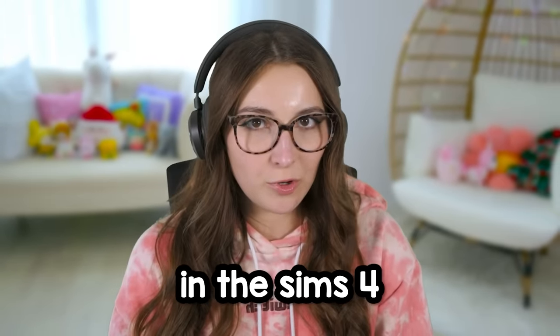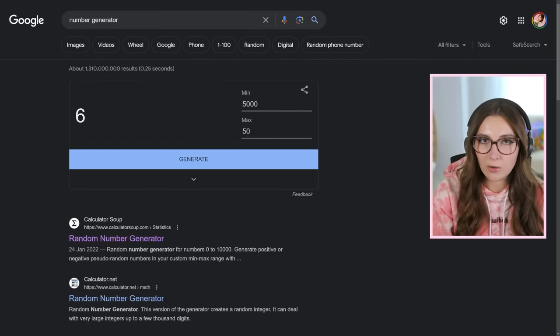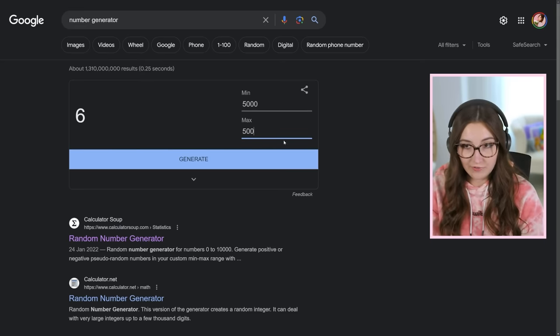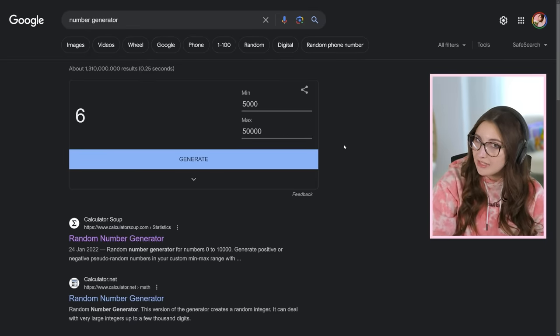Hey y'all. Today I am building a house in The Sims 4, but I am using a random budget. Using this handy dandy number generator, we are going to be randomizing the budget for the entire house. I'm thinking we do $5,000 to $50,000 because I just looked it up and you can spend 50k pretty easily. So shall we see what we get?